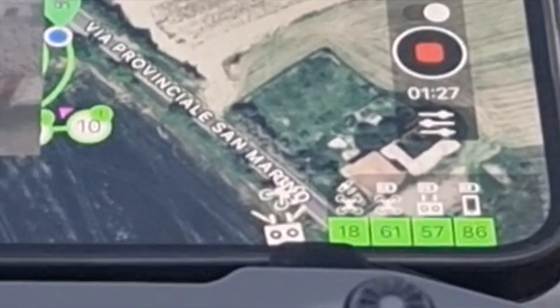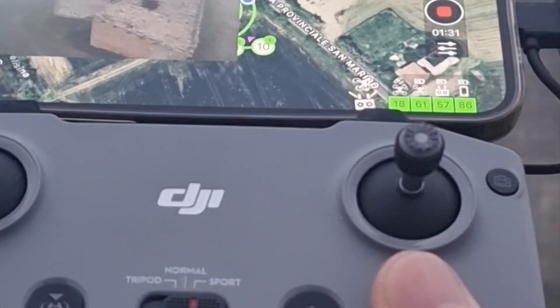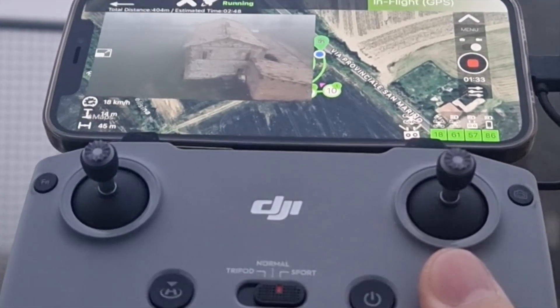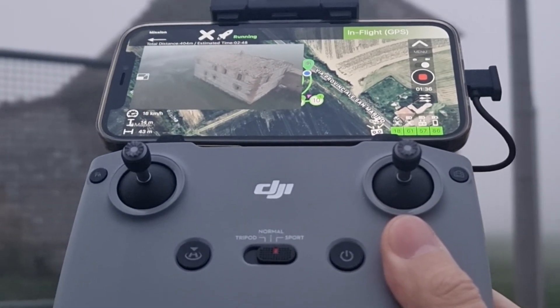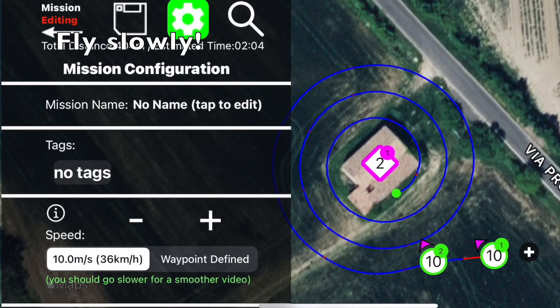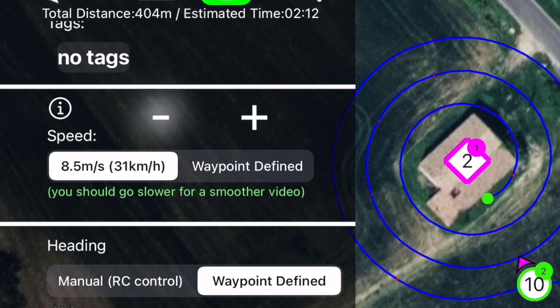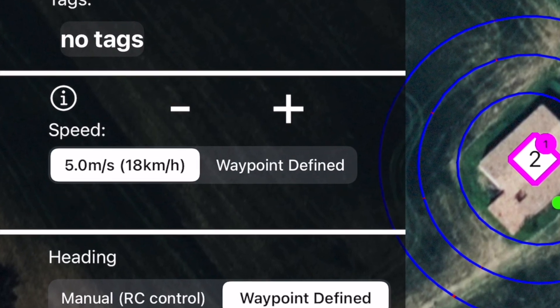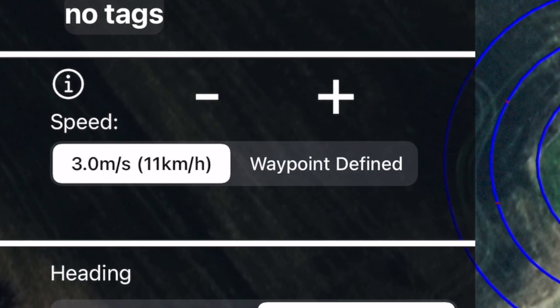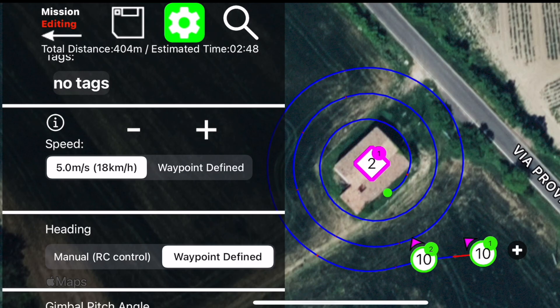The built-in radar in the app can help you point at the drone when it is far away. Tip number four: fly slowly. If the mission does not last too long, it is always advisable to select a speed that is not excessive for a more stable flight. In this demo mission we used a speed of five meters per second, but don't be afraid to go even slower.